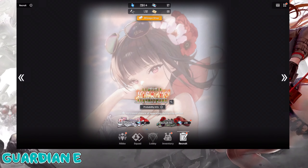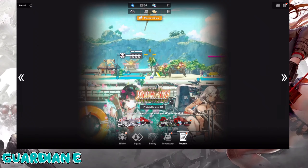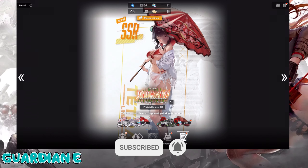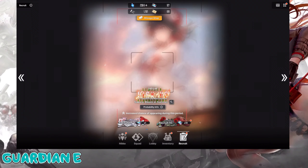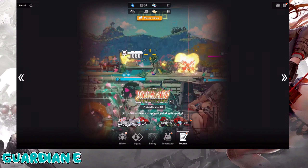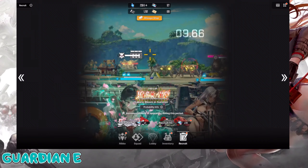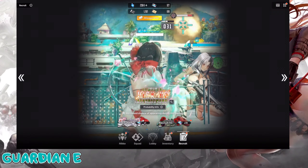Hi there, Commanders! GuardianE here with another recruit video for Goddess of Victory, Nikke. We're on the first banner of the summer event for 2024, featuring the new swimsuit variant of Sakura: Bloom in Summer. This is a limited-time recruitment pickup, which means Sakura is a limited-time character — you can only pull her during this event or any future reruns. She's not going into the regular pool.